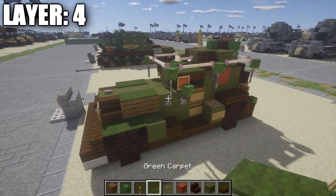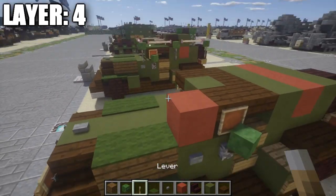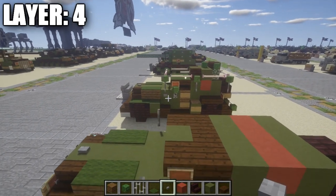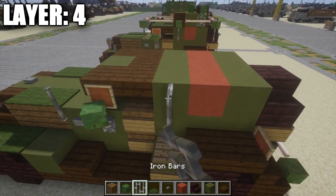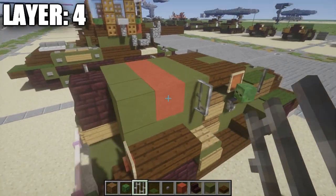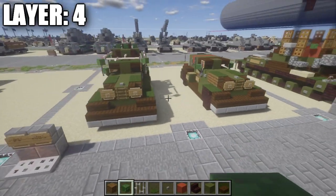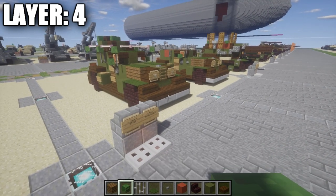If you want the Soviet Star, place a row of three red stained clay in the center; otherwise use green stained clay. Then place a row of three green stained clay all the way across, and on top of the two stone brick upside-down stairs place two dark oak wood stairs. If you want the railing rack system, place an iron bar on top of the stone button on each side for the front supports. Then place iron bars coming off the green stained clay block and dark oak wood stair on each side and corner, going all the way around. If you don't want the rack, skip the iron bars. That's it for Layer 4.